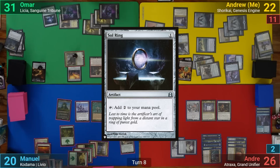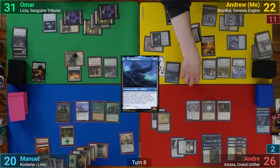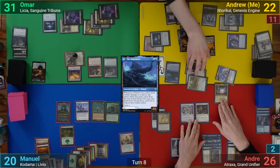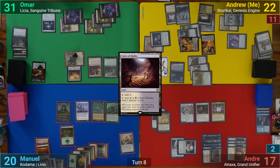I draw and cast the Omen Keel. I then crew up Shorokai, the Caravan, the Colossus, and the Copter, and I move to combat. I swing everything at Andreas, and he blocks Shorokai with Atraxa and takes the rest, but does gain 11 life from Atraxa. I also get to exile the top 20 cards from Andreas thanks to the Omen Keel trigger, and I then play a Caves of Coilos from among them, and pass turn.